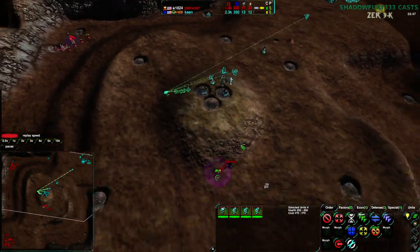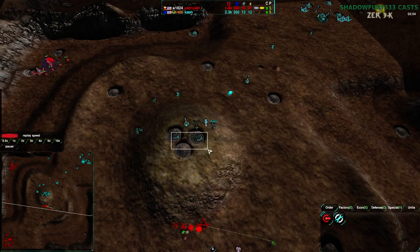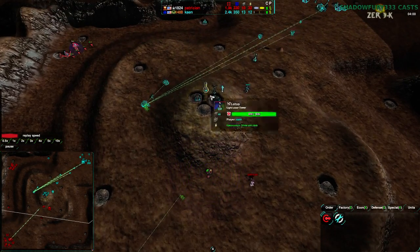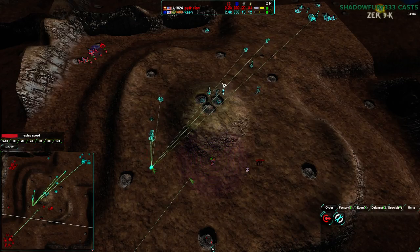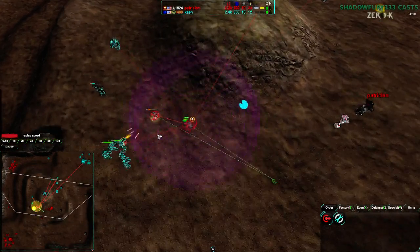Patrician is now trying to take the center. He does have one of the lower Metal Extractors, and at this point Cain only has about 1.4 Metal Income, as opposed to Patrician's 1.8 — and that's with two Metal Extractors. So Patrician right now has an economic advantage: 20 Metal to Cain's 13, most of that being the Northwest, but some also being the more lucrative center spot.